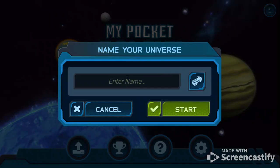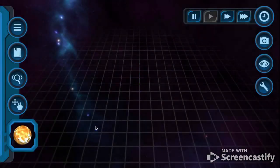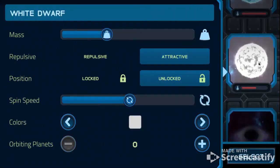So we're gonna name the universe... Experimental Universe. Let's start that off. And we're gonna be colliding things and trying to make an Earth planet today.